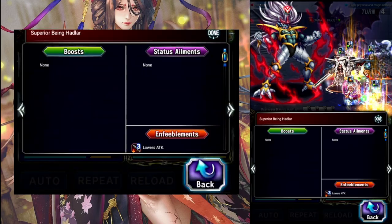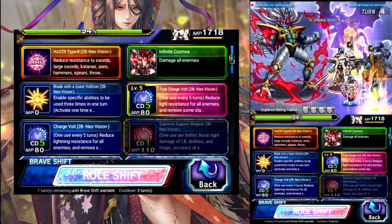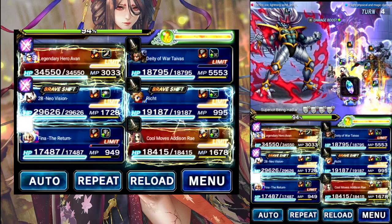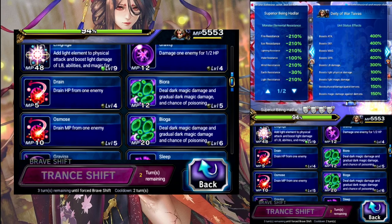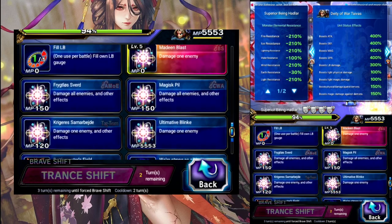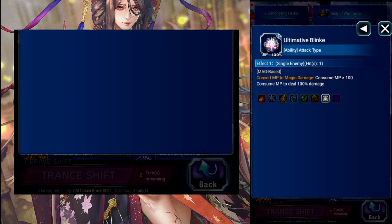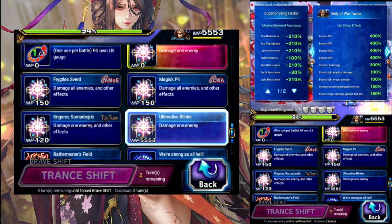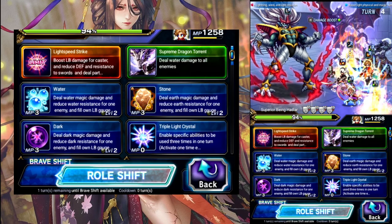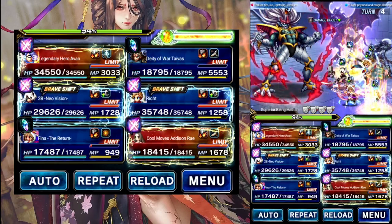Alright, so turn 4. No buffs on the boss. Yvonne is going to do super. 2B goes to the base to do regular limits. Fina does the card move. Tyvus back in the base — we're going to drop his mana. Rick is going to shift and we're going to shift to the limits. And Addison is going to do her super. Alright, let's see what we get for damage out of this.